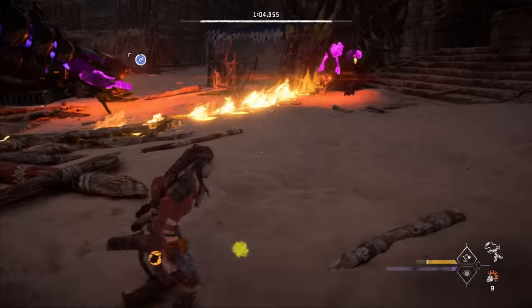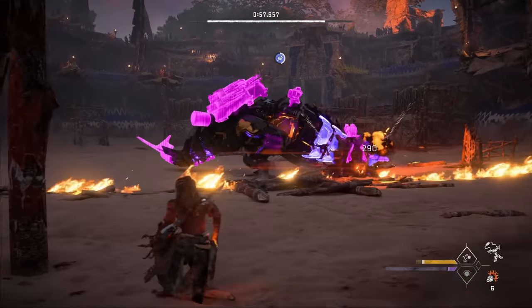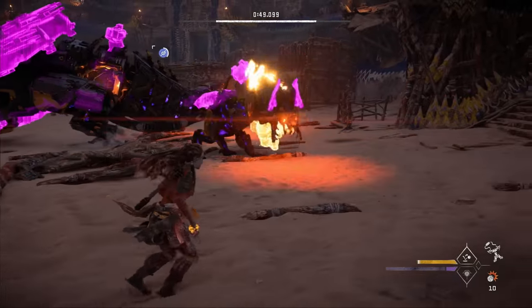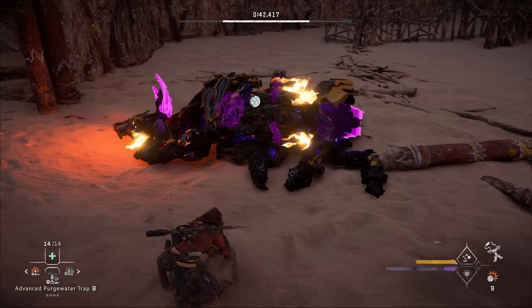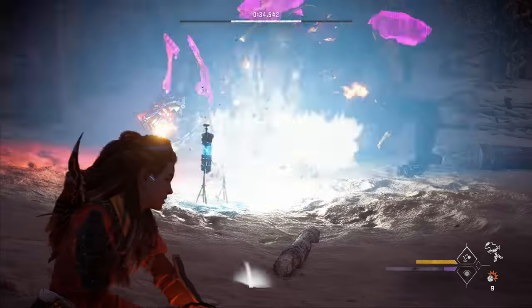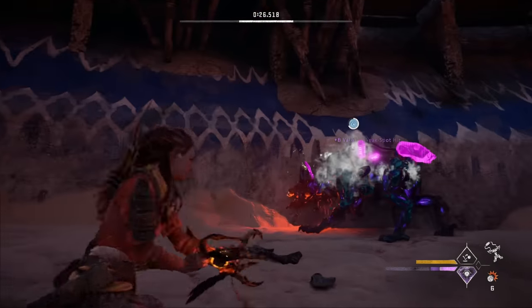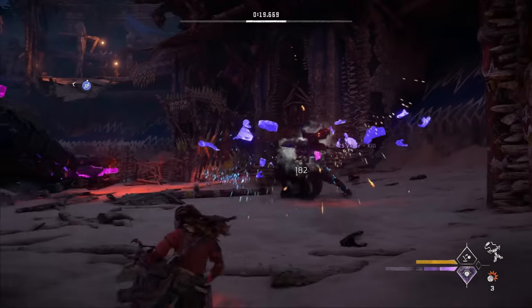Watch out for the scorcher — he likes to jump. We go for bombs on him to build up knockdown, keeping careful not to hit the thunderjaw while he's down so we don't get him released. After a couple more bombs the scorcher gets knocked down. We run up and place four advanced purgewater traps right next to him — not too close so they don't trigger by accident — then get out of the way. He triggers them on his own and he's pretty close to dead. We finish him off with some bombs and the scorcher is down.